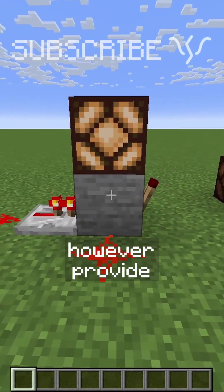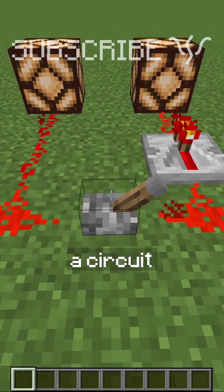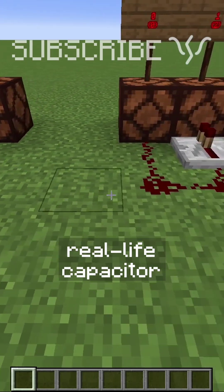Repeaters, however, provide hard power to blocks, doing all three. Repeaters also introduce a delay into a circuit, turning on and turning off, holding power kind of like a real-life capacitor.